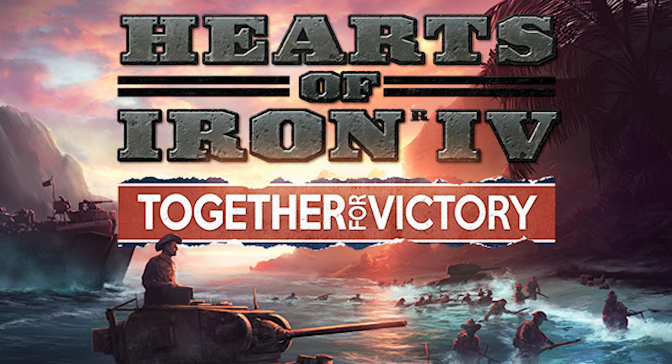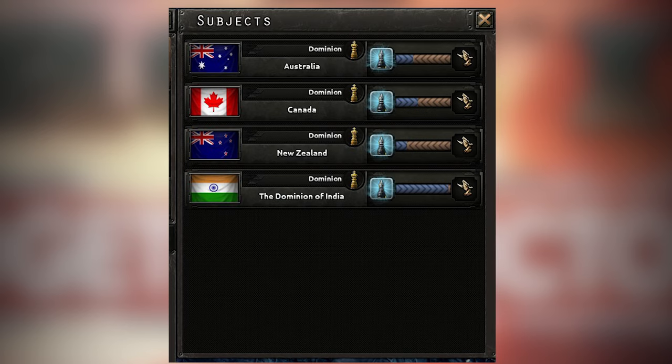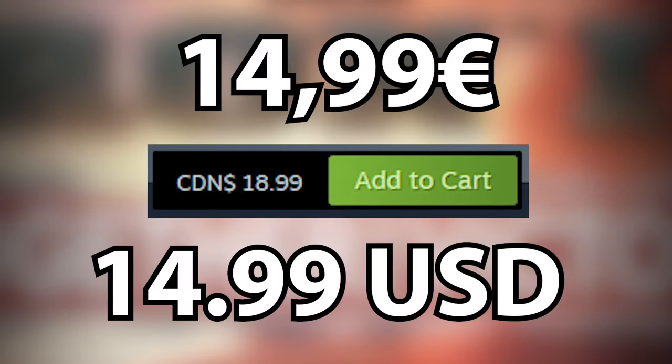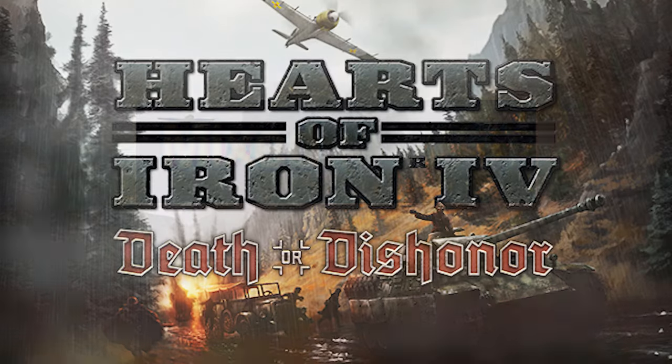Together for Victory adds focuses for Canada, Australia, New Zealand, India, and South Africa. It also adds the autonomy system and the ability to ask for lend leases. It's $18.99 and has a review of 49%.